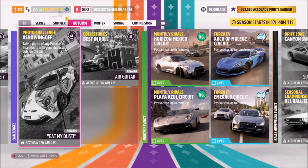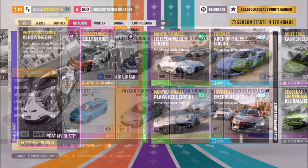Hello and welcome back to the channel. This week's photo challenge guide is called 'Showing Off', which wants you to take a photo of any Porsche in Guanajuato with your character outside the car. So first of all, let's go and pick ourselves out a Porsche.